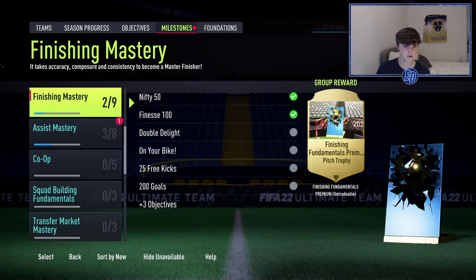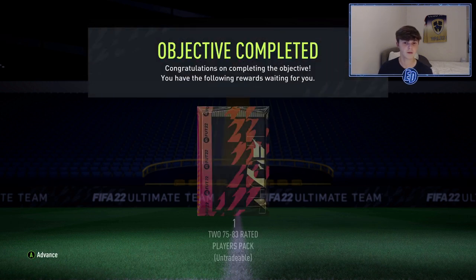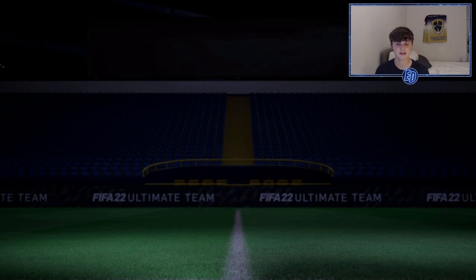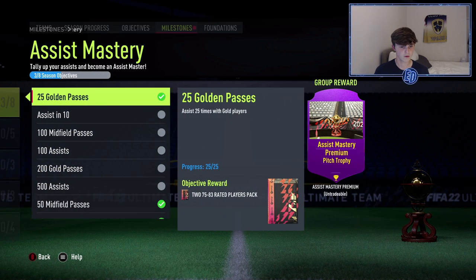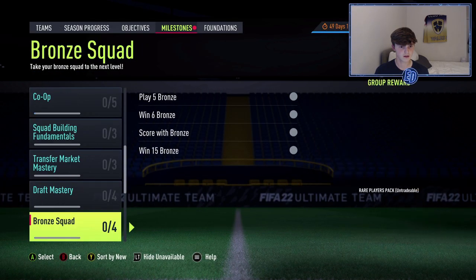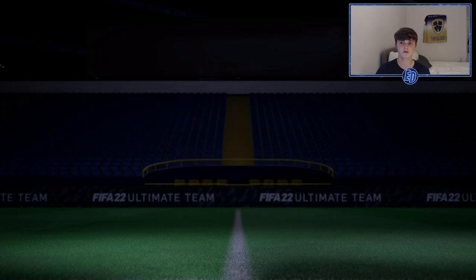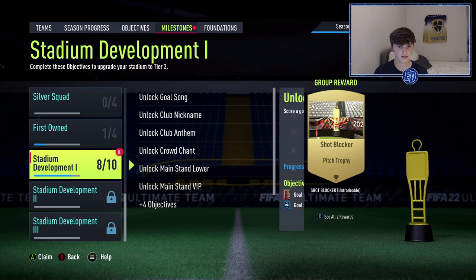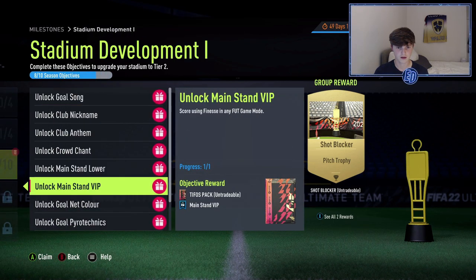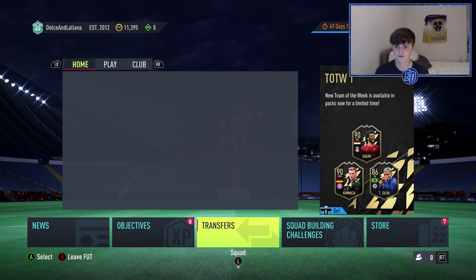You also get loads of other objectives done at the same time just from playing the game — like Nifty 50 and 25 golden passes. We'll open that pack as well. Now I'm going to head to the store — we've got one more to claim, which is the gold pack from three First Owner wins. The servers are so slow on Xbox One. Stadium development packs are all really boring so let's get to the store.